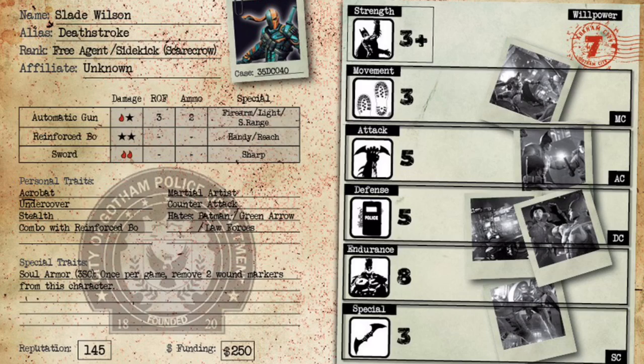His only special trait is Soul Armor. This is an awesome trait because for three special counters you essentially get to heal yourself. Healing is very very rare in the Batman Miniatures Game — a few guys have Regen which heals a counter once per turn by spending a special, and there are only two medics that can heal one damage a turn. So being able to heal yourself in this game is huge. Deathstroke gets to heal two damage by spending three special counters — really really good.